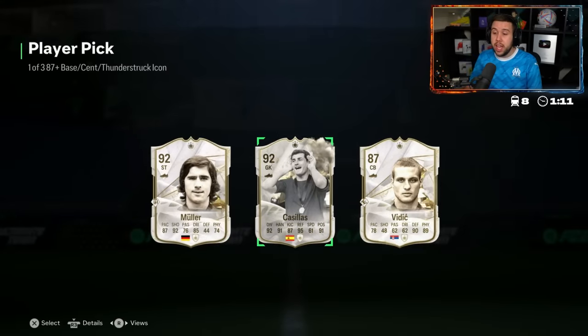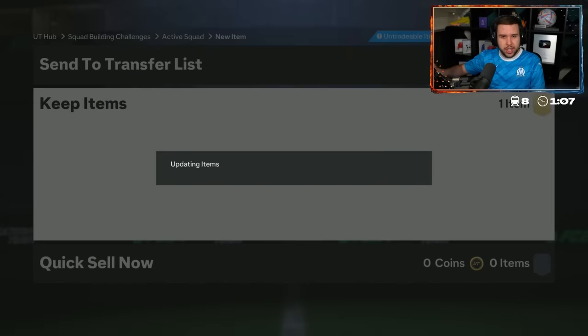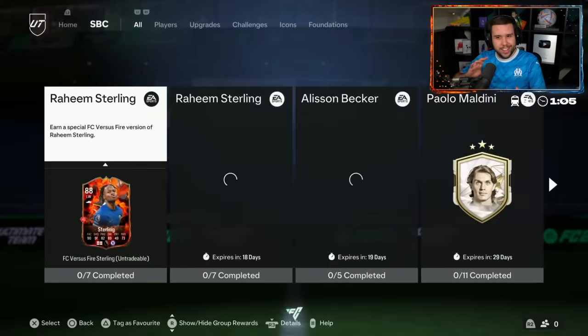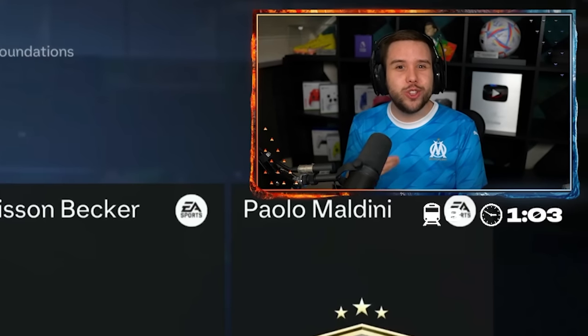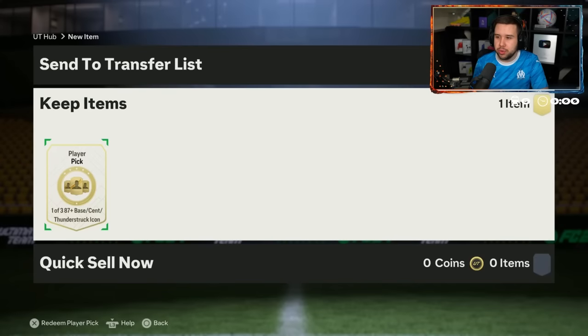Müller with Casillas and Vidic. I think Vidic gets pushed to the side — it's between Müller and Casillas. He didn't even take two seconds to think about Müller, he went straight for him. Shows a Brazilian icon, EA — and not Rivaldo.